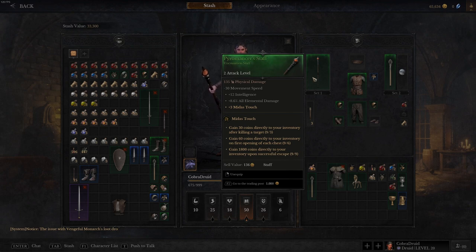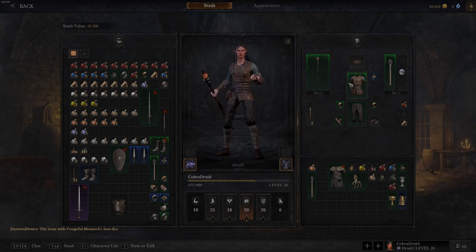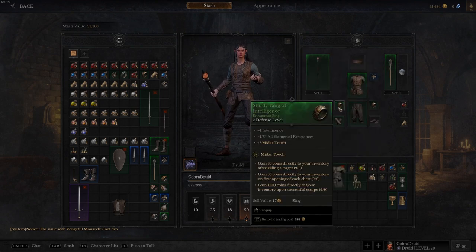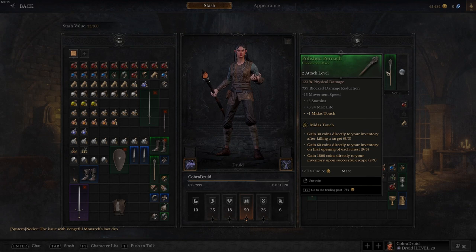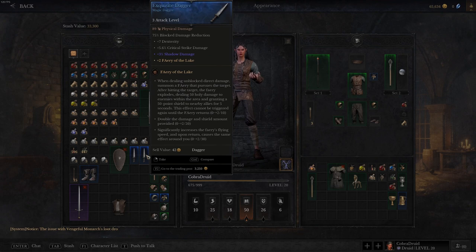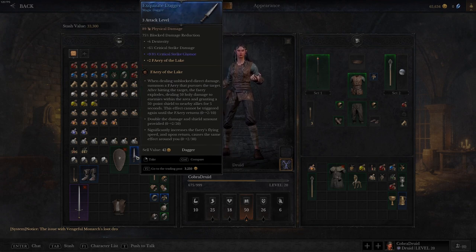This is how all equipment abilities work — whether they're for attacking or for effects like Midas Touch, they all have requirements that require you to have multiple of the same ability, normally from the same item type. This one alone can get me the first tier, but if I want the others I need more. I've got the staff, the vest, the mace, and a ring — all with Midas Touch — totaling nine, which is how I have nine out of nine and have that last ability unlocked. You can also look at Fairy of the Lake, where each piece gives two stacks.